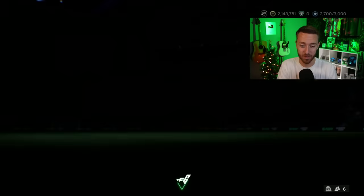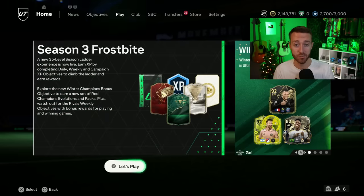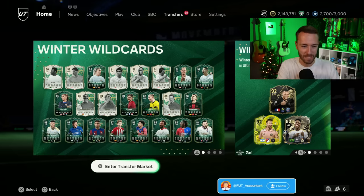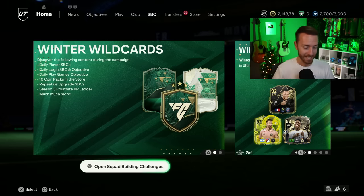EA has had an all-time mistake with the brand new Winter Wild Cards promo, especially with the icons. We had to talk about that, and honestly, there is just so much to cover from content that did drop yesterday, but also content that didn't get dropped yet that maybe we'll see in the next couple of days. But overall, I'm leaving yesterday's content feeling a little bit underwhelmed, and I'm hoping that it turns around with our first Winter Wild Cards icon PlayerSBC that we already know about, but of course more evolutions that could be dropping as well. So if you're excited for it, drop a thumbs up and subscribe if you're new.